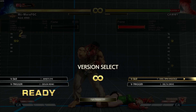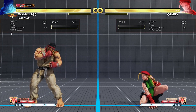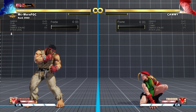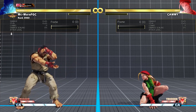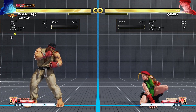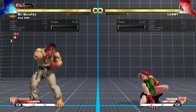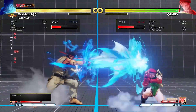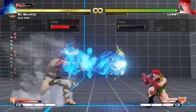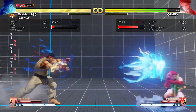Now here is something very, very big. Ryu now has actual V-Triggers. His neutral is better thanks to fireball changes, pressure is better thanks to Tatsus and standing medium punch. First of all, his V-Trigger timer got extended — he gets to throw more fireballs in V-Trigger. A longer timer is really, really good.